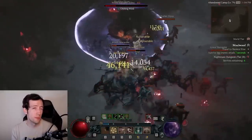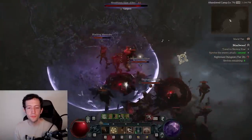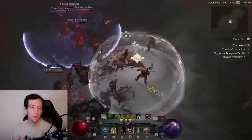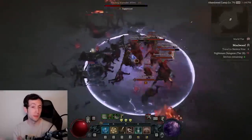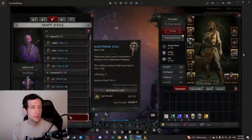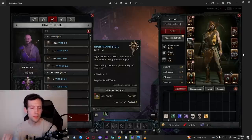Nothing forces you to do this specific difficulty, but in terms of leveling efficiently this is the way to go — you get a fast clear speed while also getting optimal XP per hour, and it ensures you can level up glyphs faster as you level up. When you approach level 100, you want to run nightmare dungeons of roughly tier 50, since 100 minus 50 is tier 50. Going higher does give slightly more XP, but it's not a big bonus compared to that first three-level under-leveling window.